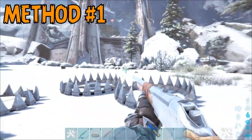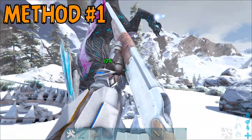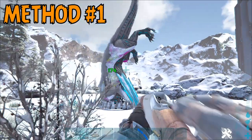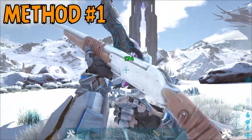Method number one is to place down a large bear trap and attempt to catch the Managarmr. If you have a good enough longneck rifle, you may be able to simply knock the thing out once it's caught, because they don't have very high torpor levels. You can also place down multiple bear traps, which will trap it again once the previous one's timer has run out.